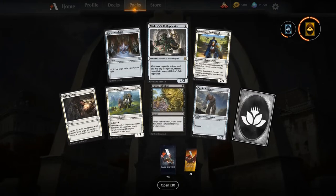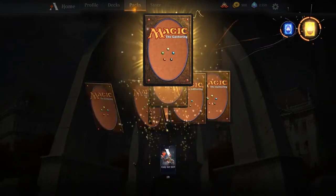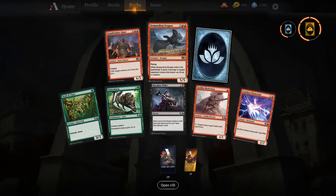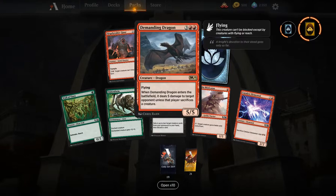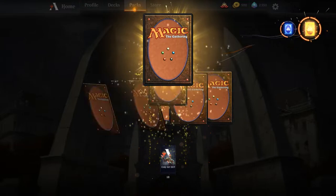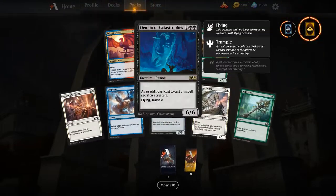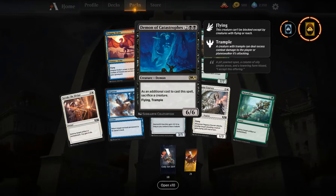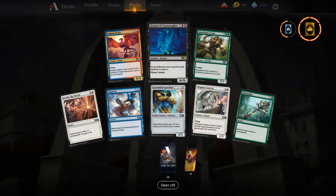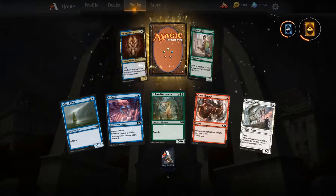I just want to run through M19 quickly so we can get to Guilds of Ravnica. Demanding Dragon — good little dragon card, going to be a big player in red decks moving forward. Demon of Catastrophes — if you play this alongside Llanowar Elves, you get a 6/6 for three mana on turn three. Pretty cool — might try that out. Great sacrifice outlet and a reasonable payoff.